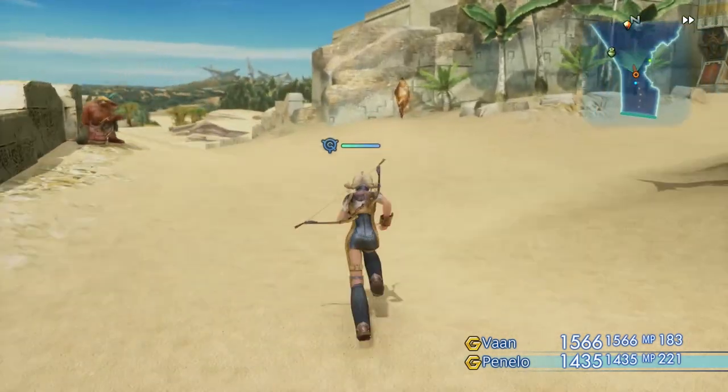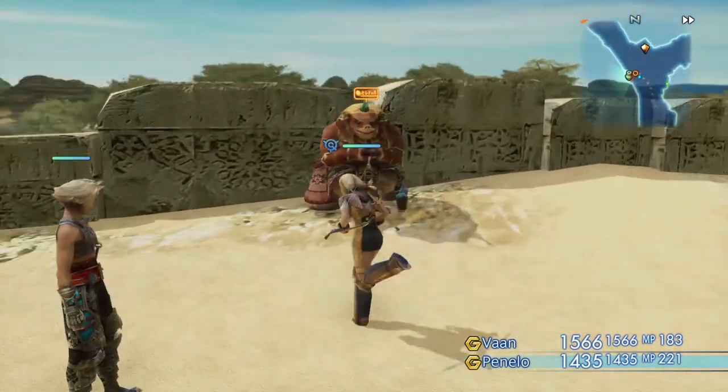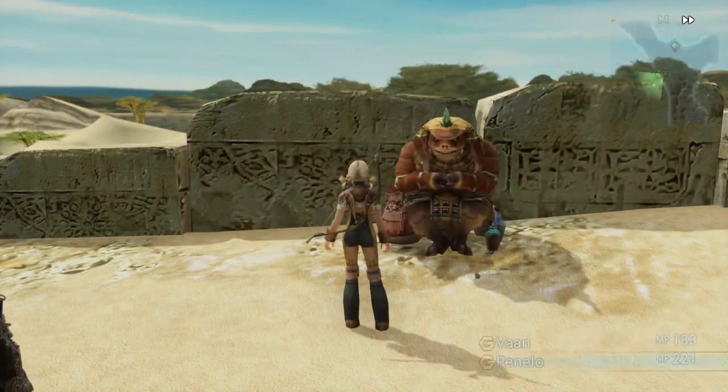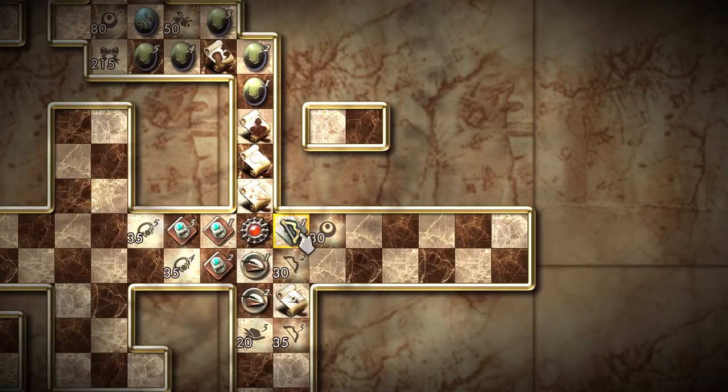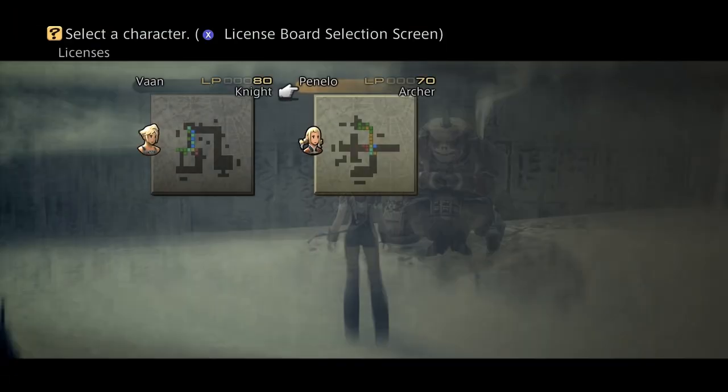This is Big Baby J with another episode of Final Fantasy XII: The Zodiac Age. It's time to do some more grinding. I got Penelo and I got her assigned to the Archer job. Archer and Shikari — two jobs you can actually get overpowered very early.